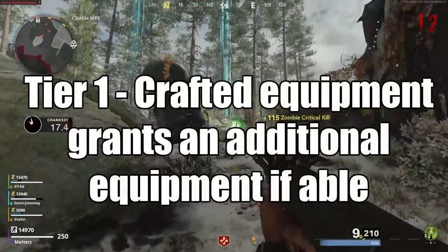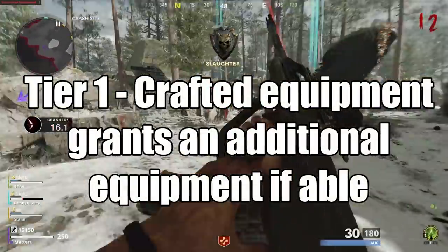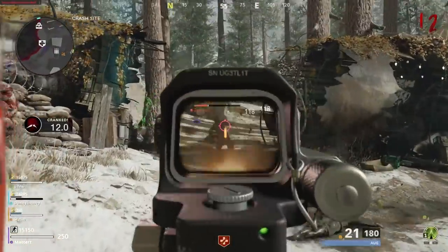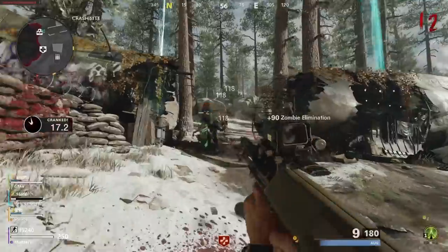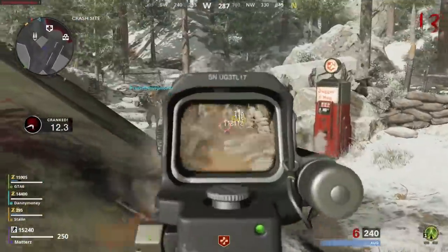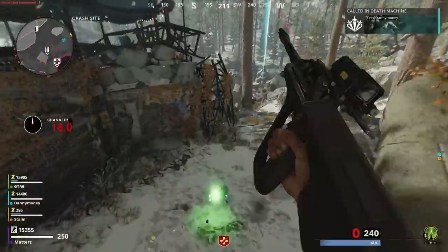Tier 1: crafted equipment grants an additional piece of equipment if able to. So pretty much, if you're crafting equipment and you have an extra slot, it may give you another piece of equipment. You buy one monkey bomb with salvage, you could get another monkey bomb there. Really cool.